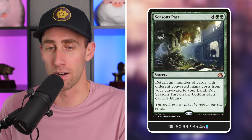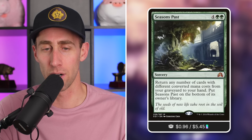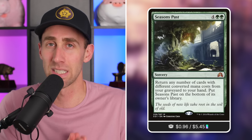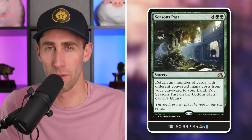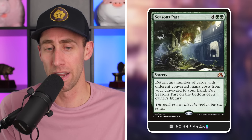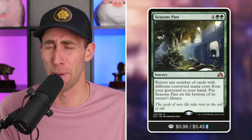Seasons Past — I love this card. Sorcery for six mana in green. Return any number of cards with different converted mana costs from your graveyard to your hand, then put Seasons Past on the bottom of its owner's library. Is this for every deck? Absolutely not. But if you have a variety of converted mana costs, utilize this card. Six mana is a good amount, but when you're bringing back probably four-plus cards out of your graveyard to your hand, that's massive recursion. There are also weird combos that work with this since it goes to the bottom of your library. 96 cents is a steal for this amazing card.